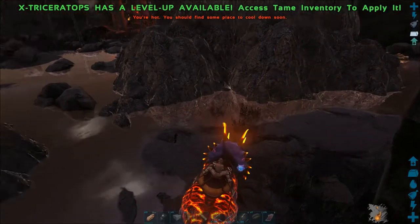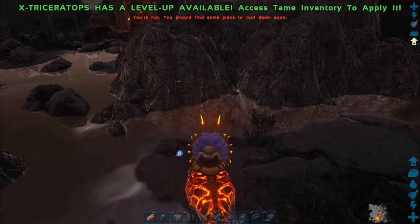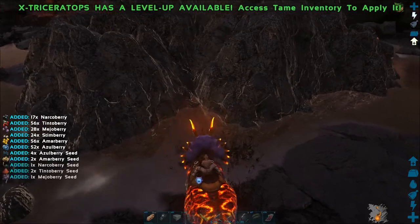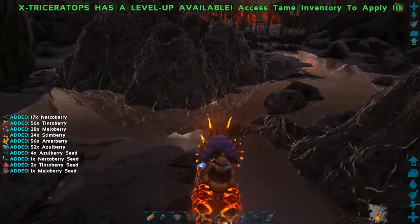Triceratops can attack with the left mouse button, which will also harvest quite a decent amount of berries from bushes due to their large damage radius, and also thatch and a bit of wood from trees.